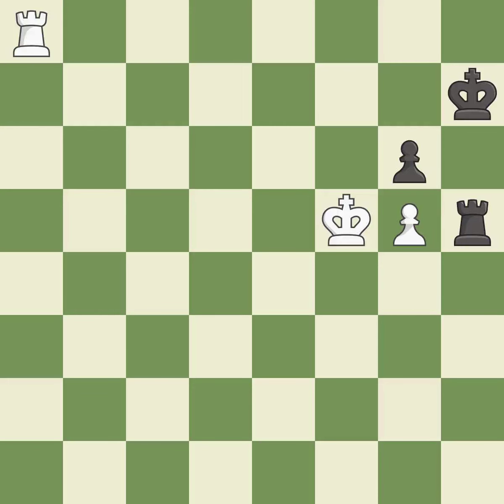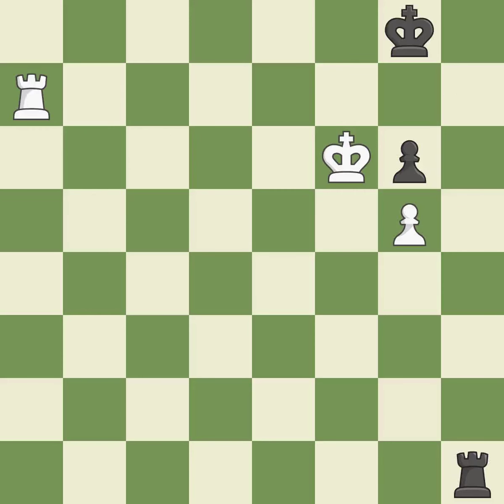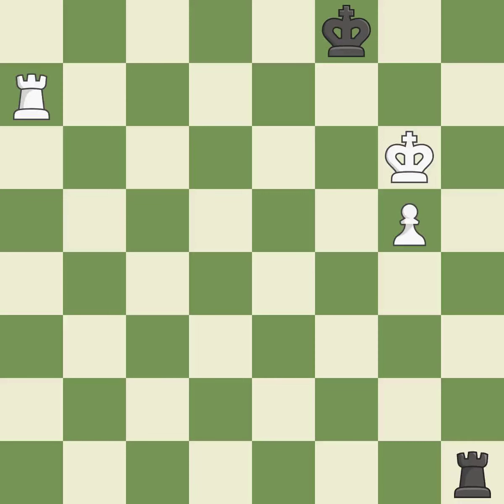This is the strongest option — it is best. This steps away from the checking pawn — this is the only good move — it is a great move. A very strong play — it is excellent. This wins a pawn. This is the only move that works — it is a great move. This evades the check from the rook — it is best. That pawn was free for the taking. This threatens to play checkmate — it is best.